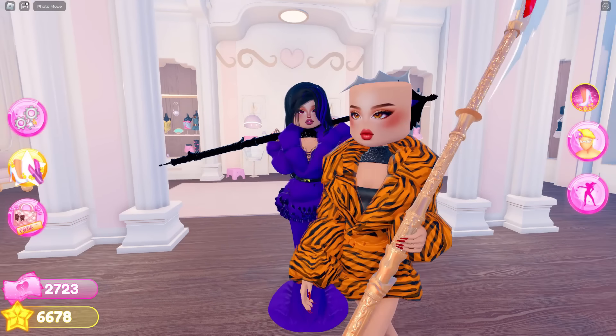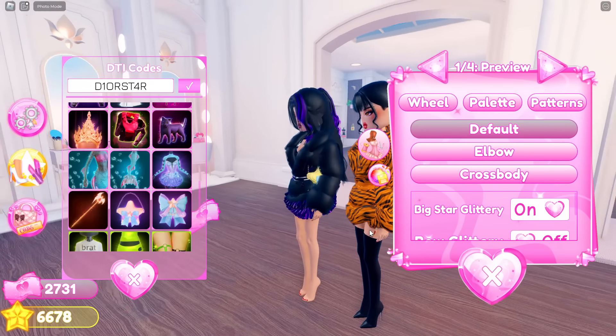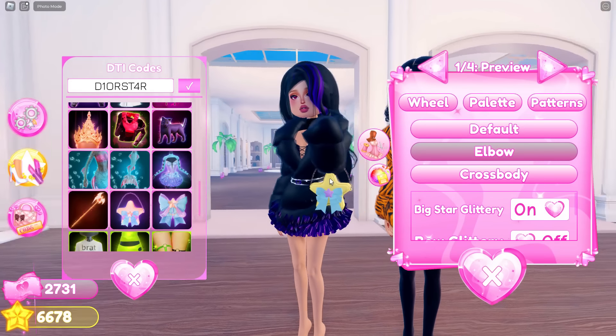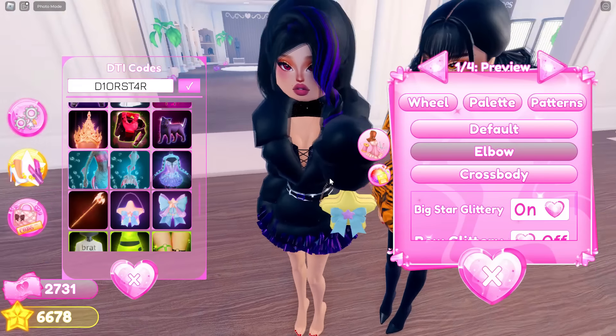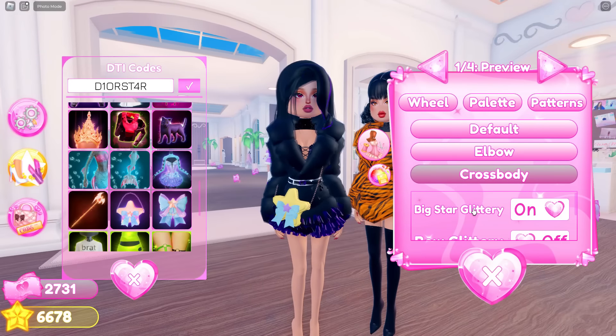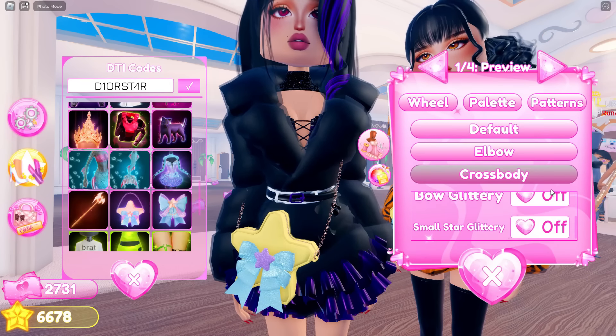We also need the other code, which is called Dior Star. We have a crossbody now — we usually only have one crossbody, but now look at this. It's a star! We can put it on our arms or do something else like this. You can actually turn on the glitter on the big star, which is right here — I'm going to leave it off though. It really does add to the outfit.